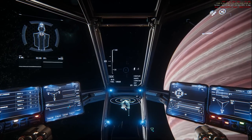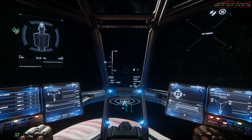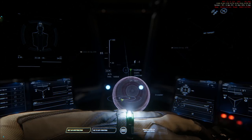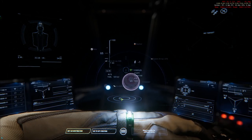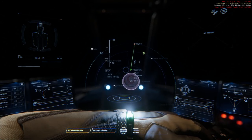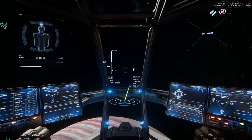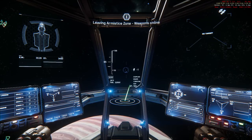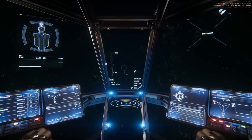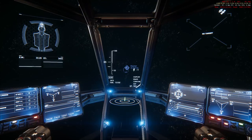I want to press F2 to bring up the map — this is our map, which is really nifty. What I want to do is go to the moon Daymar and set it as destination. Press F2 again to get rid of the map, and then pointing at Daymar.